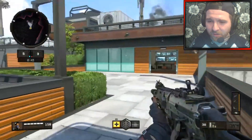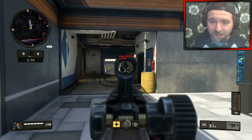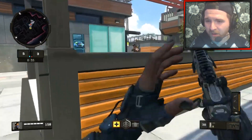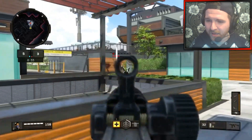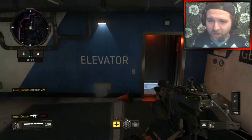There are also new crate things in the game called reserved crates, which are basically like supply drops and they give you an exclusive item. Knowing Activision, they're going to make a way for you to buy these soon — they're going to be like the new version of supply drops.